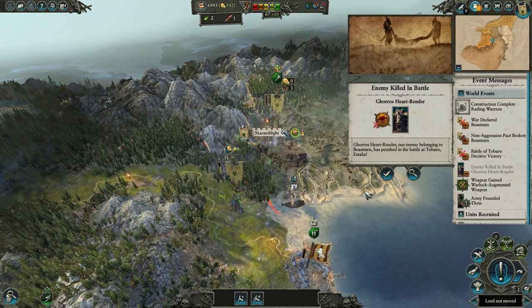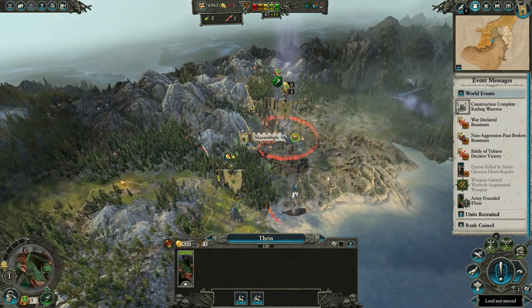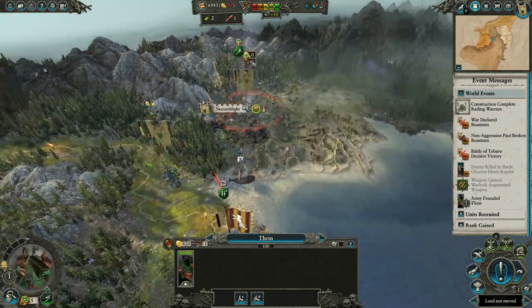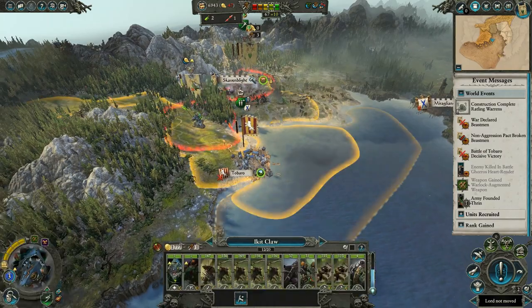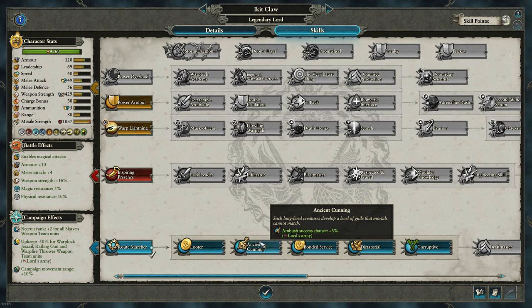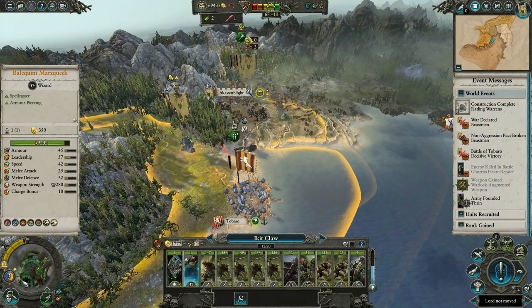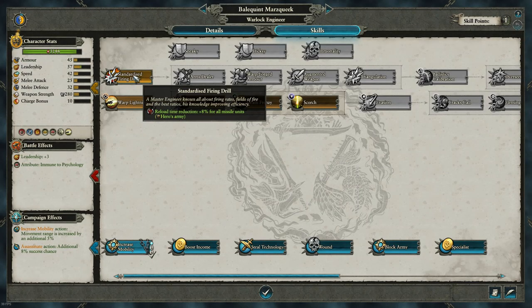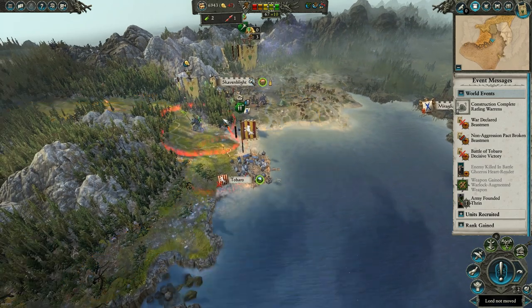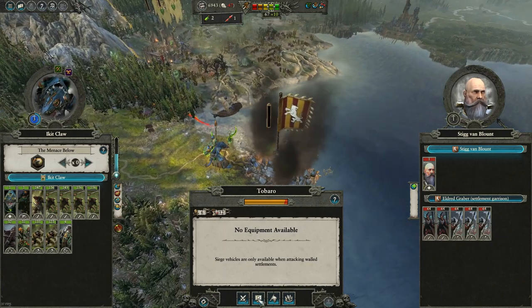This is costing us more money than it should, but the raiding is going to make the rebellion happen faster — and that's what you want. Speed is your best friend. We did get Root Marcher but what we really want now is Ancient Cunning. Ancient Cunning can get you up to 30% ambush chance, meaning almost every time we attack we'll be ambushing.